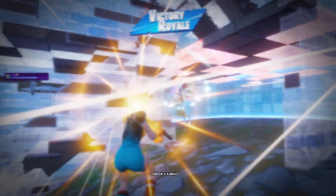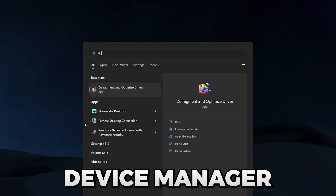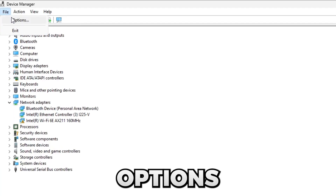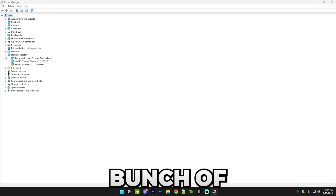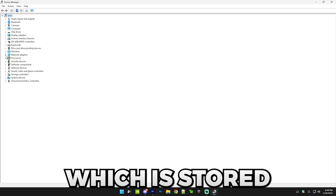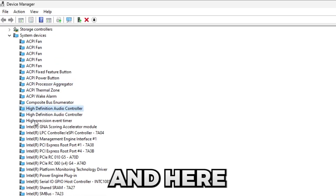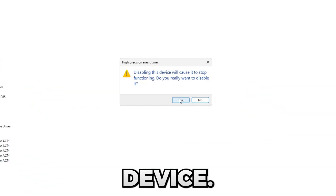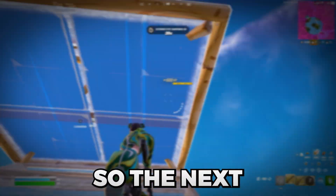The next two tips involve Device Manager. First, cleaning useless device data — search for Device Manager, then go to File Options, select 'Delete File,' and press OK. This removes useless device data stored on your PC. Second, disabling the High Precision Event Timer — in Device Manager go to System Devices, press H to jump to it, find 'High Precision Event Timer,' right-click it and select 'Disable Device.' Then close Device Manager.